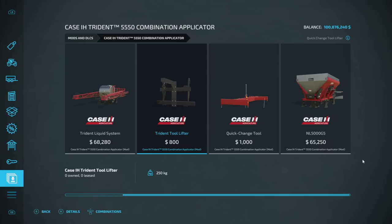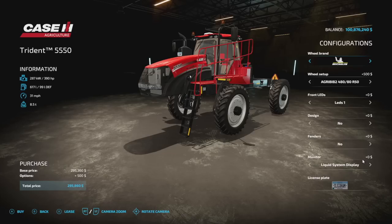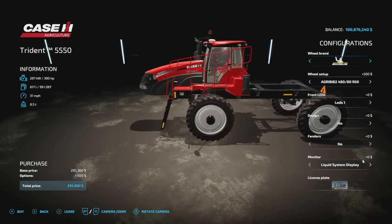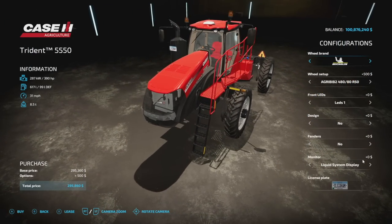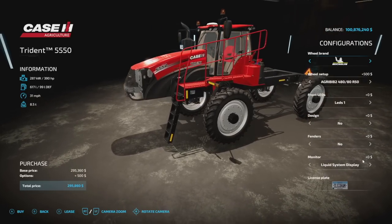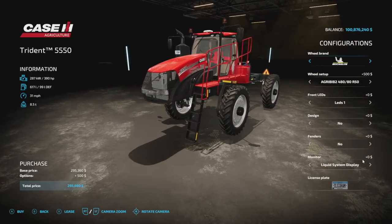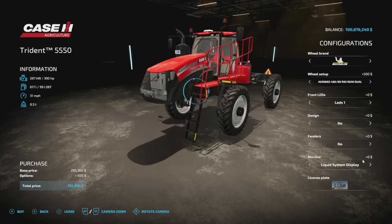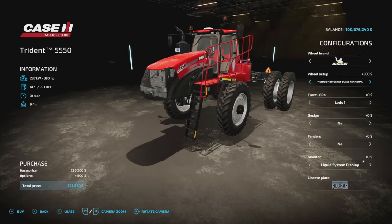So with this, you get the Trident liquid system and the dry box on the very end, plus two tools which you'll need in order for this to work: the Trident Tool Lift and the Quick Change Tool. As far as the vehicle itself, we've got 390 horsepower, 617 liters of fuel, 31 miles per hour max speed, and it weighs 8.5 tons by itself. Tire brands include Michelin, Lizard, and Trelleborg.